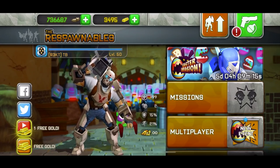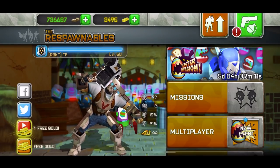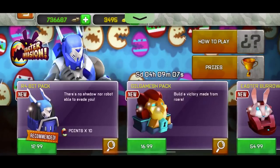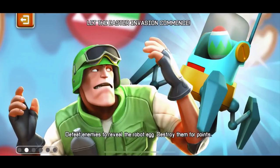How's it going guys? Today I'm gonna be showing you the best way to complete the new Easter Evasion event on Spawnables. Basically the new event dropped and what you have to do is you have to destroy eggs. It's gonna say here: defeat the enemies to reveal the robot egg, destroy them for points.